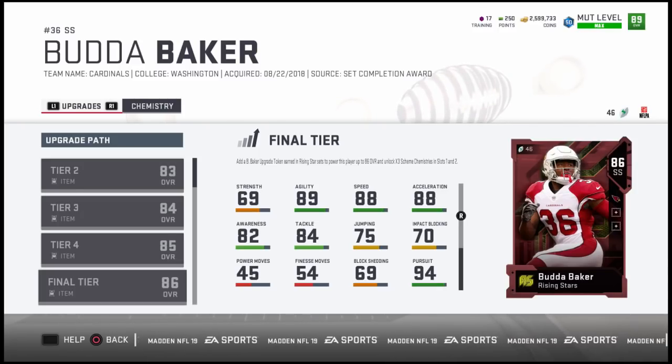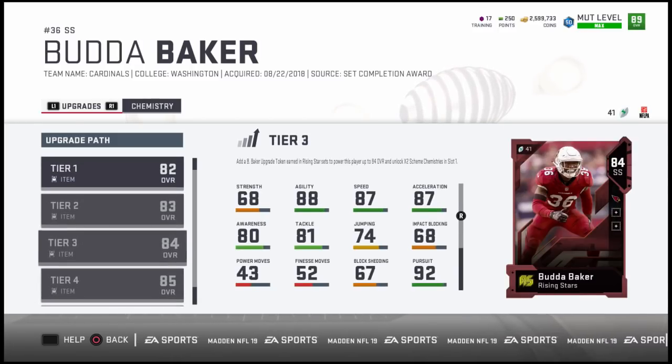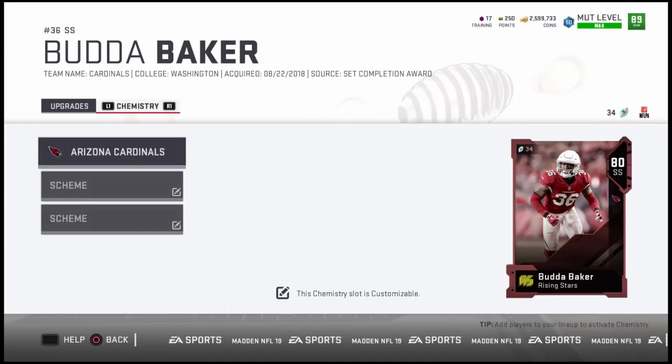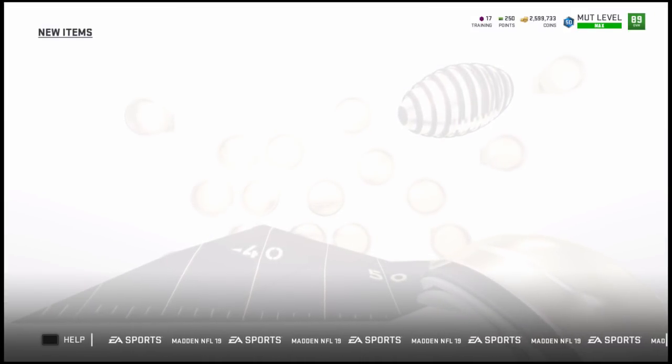You will need a total of 10 versions of Buda Baker, not to mention the one that you're already upgrading, to get yourself enough tokens. That's going to be a total of five tokens to go from 82 up to an 86. You will need two players each for each token, and that'll be a grand total of five upgrades, which means you will need 10 tokens. You're looking at about 220K, give or take a couple thousand coins, to get yourself an 86 overall version of Buda Baker.